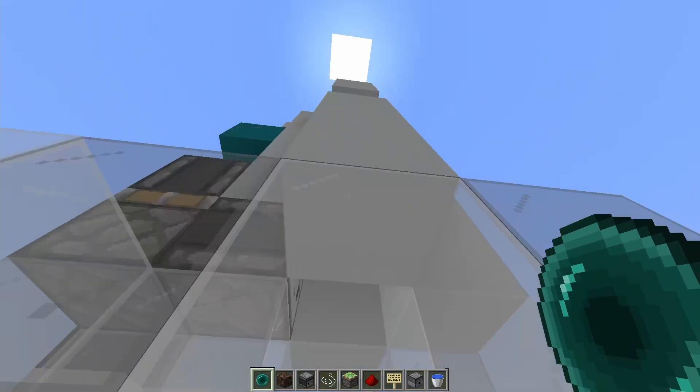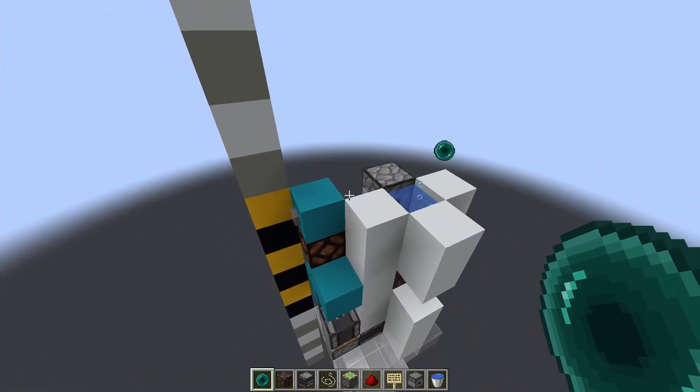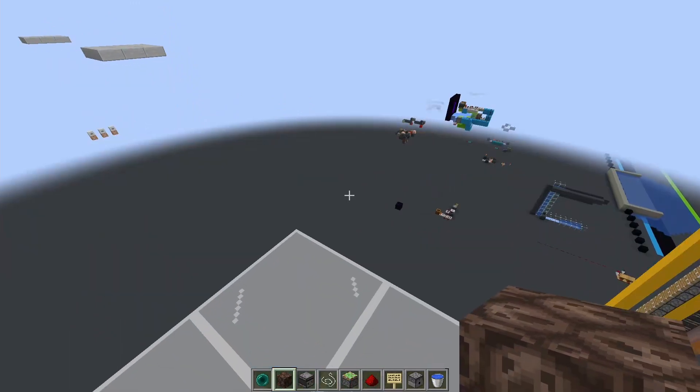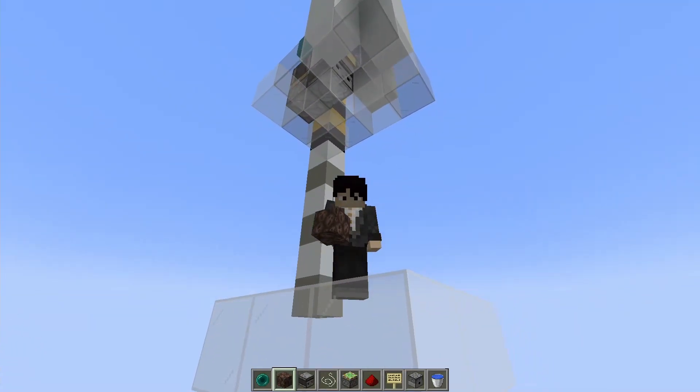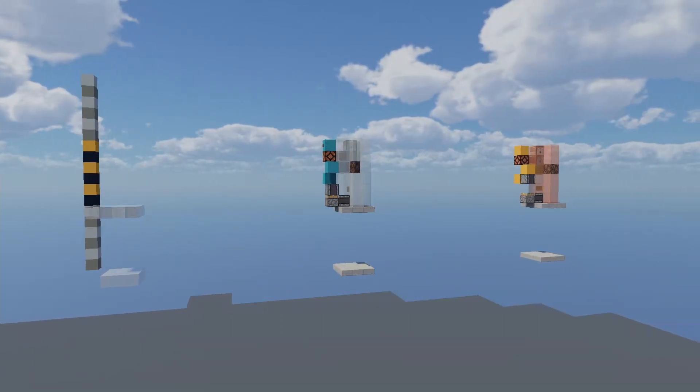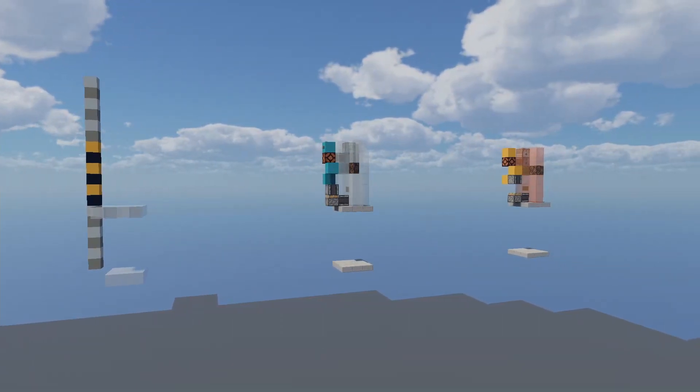Then when you're ready to load it up with one, go ahead and put an ender pearl in the system and then wait for the thing to settle down so you can hit it with a redstone signal and test it out. And there you go, you've successfully built my ender porter. Thanks for watching folks — I've got other redstone contraptions and tutorials if you are interested, as well as an ongoing survival series. Anyway, that's about it for me.